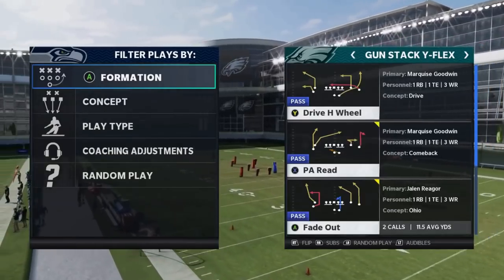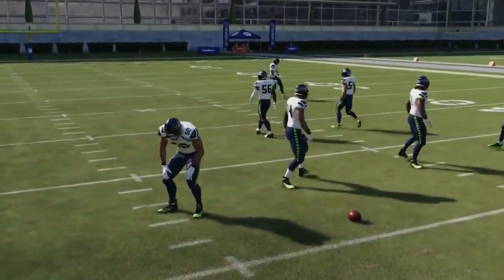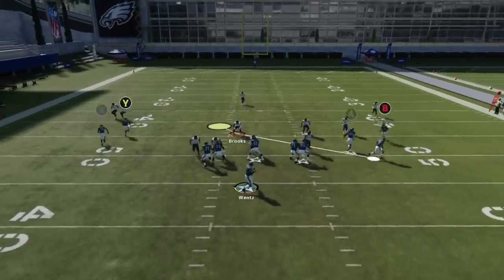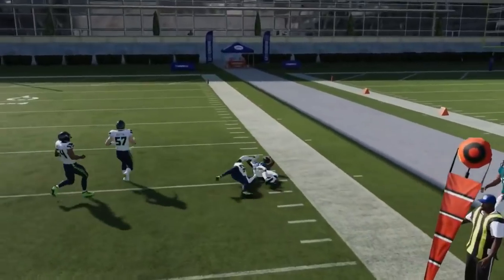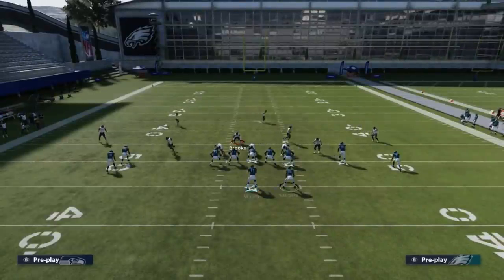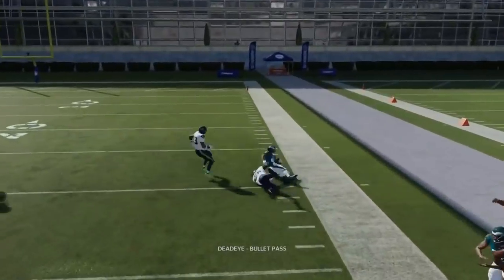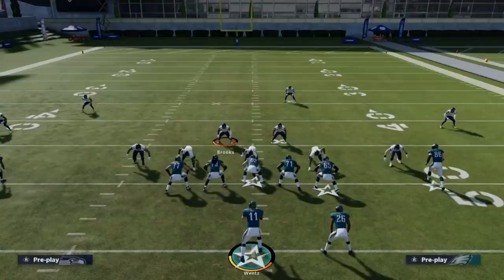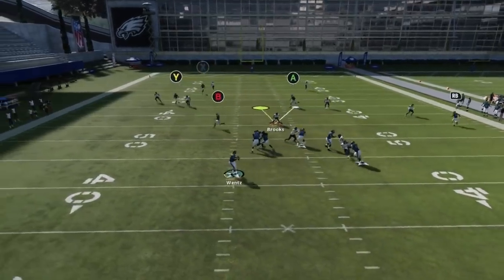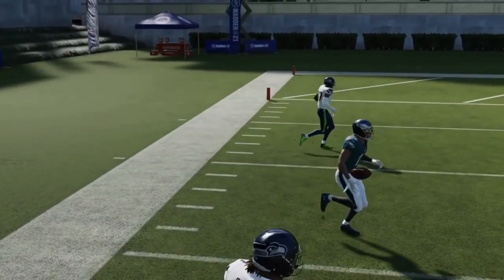Next up, we got the Drive H Wheel. Motion running back to the side. Against cover threes, cover fours, cover twos — he's going to get outside most of the coverages. Still a really good play. The cover twos don't cover it that well either outside — he's just almost getting outside for a catch and run. Against cover four and cover two, just put the X route on a streak and the Y route will beat it outside. That's really all you've got to do for a big play against cover two. Also works against cover four.